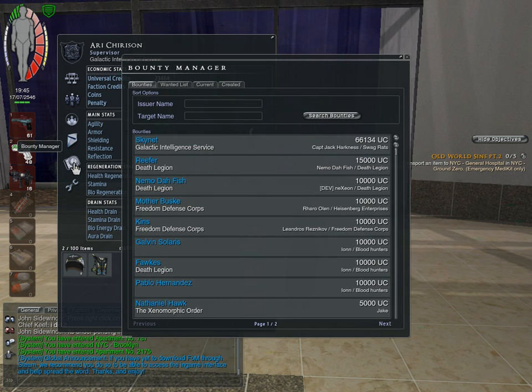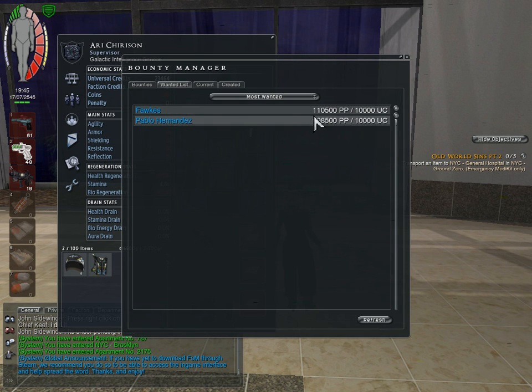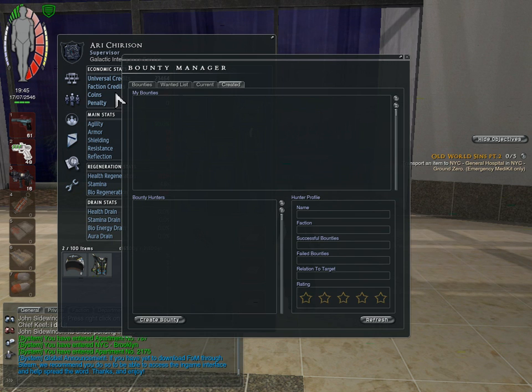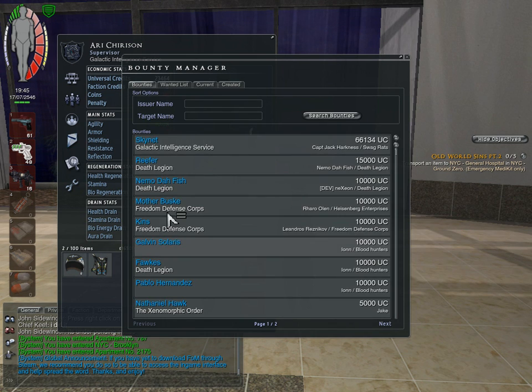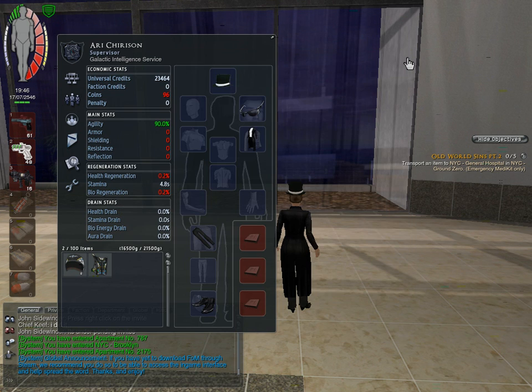The bounty manager. You can look at the wanted list, which shows people that have a lot of BP. You can also see what bounties you've created, and you can accept bounties if you have the right qualifications for that.